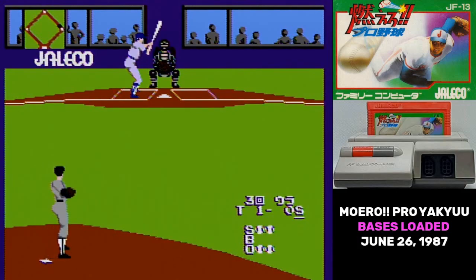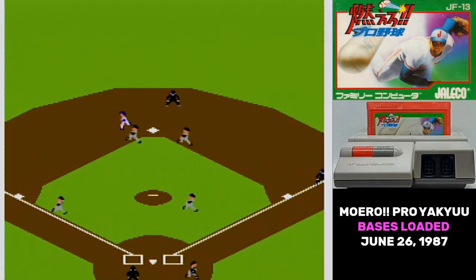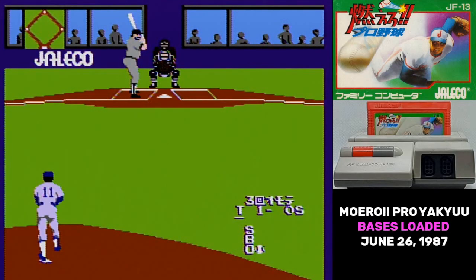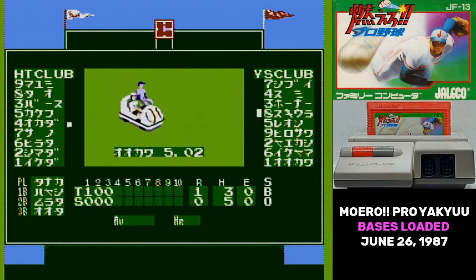One of the more mundane complaints about Moero Pro Yaku is that the stats are all weird. All of the pitchers are abnormally bad, all of the batters are abnormally good. There are multiple players with over a .400 batting average, and very few players with under .300. On the pitchers' side, almost nobody has an ERA below 3. Considering how action-based the game is, it doesn't really affect things much, but it affects the game's verisimilitude. It might seem like a small thing, but people are still complaining about it 30 years later.